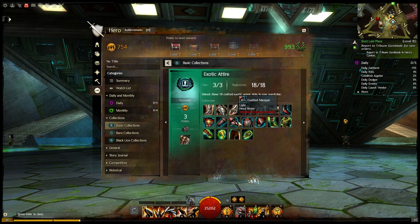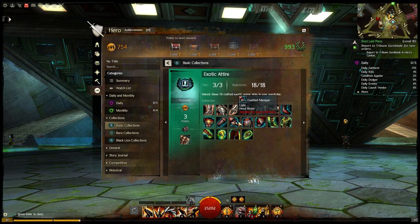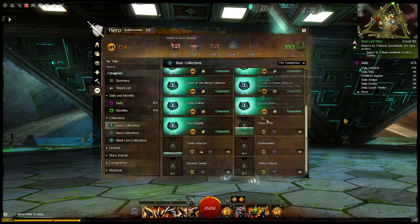The Exotic Attire — again, this is crafting items. These are your exotic level crafting for medium, light, and heavy. Shouldn't be too hard to get. You're going to get three Achievement Points and a Regal Bag of Goods, which has a Lesser Vision Crystal, Dark Matter, and Obsidian Shards.